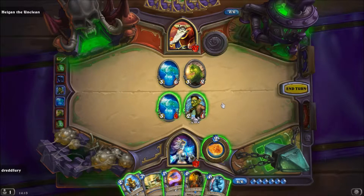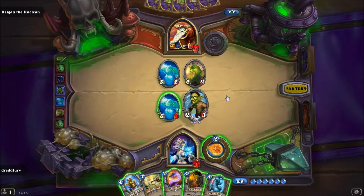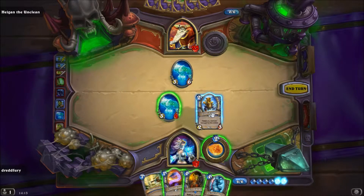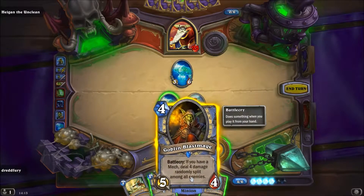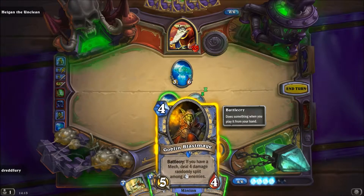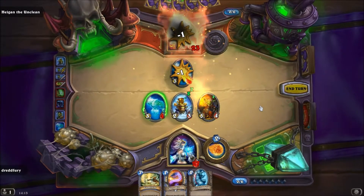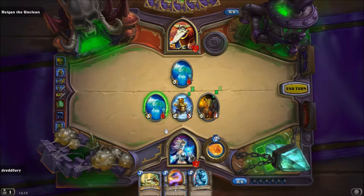Ansonsten ist das trotzdem wahrscheinlich am sinnvollsten, auch wenn die Wahrscheinlichkeit gering ist — man kann es ja ausrechnen. 3 Damage aus 4 Schüssen ist eine Wahrscheinlichkeit... ich kann es jetzt nicht so schnell ausrechnen, tut mir sehr leid. Na dann, gib dein bestes Goblin — leider nur 2 Mal, schön verteilt.